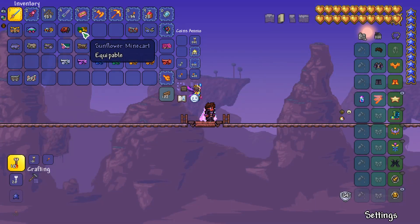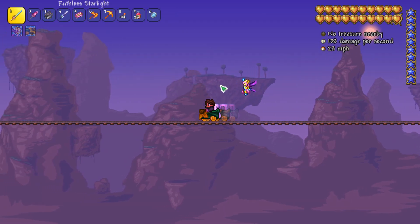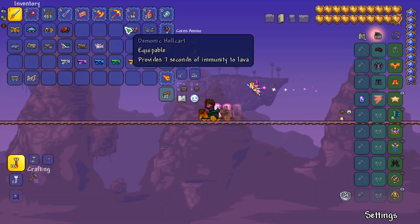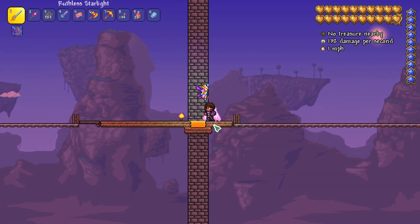Then we have the sunflower minecart, which can be found in surface chests — just the normal wooden chests you find at the surface. This is definitely really something, because for having only two minecarts for so long, it's so wild that they've added so many all at once. But it's quite cool.